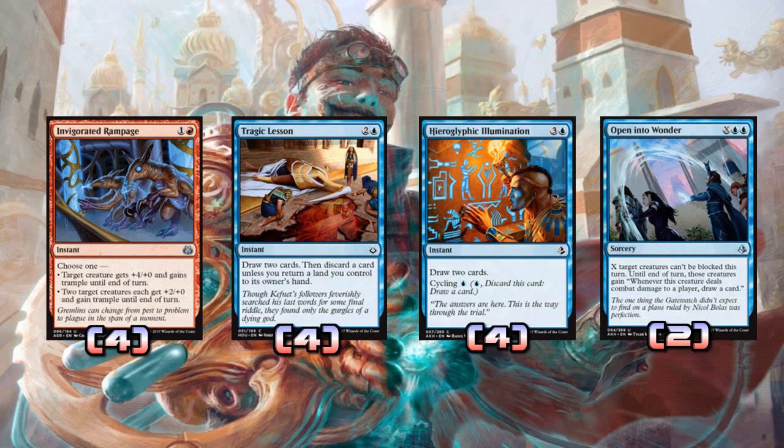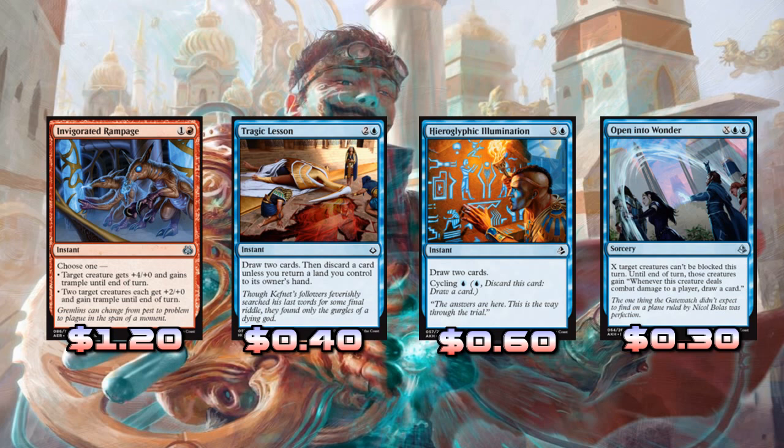Tragic Lesson is pretty strong in this deck because at instant speed you draw two cards then discard a card — you're not really going to return a land most of the time. You'll discard a land, a creature you don't need, or something like that. The importance is it draws us cards at instant speed, and you can dump an instant or sorcery to pump up Enigma Drake even more — super useful.